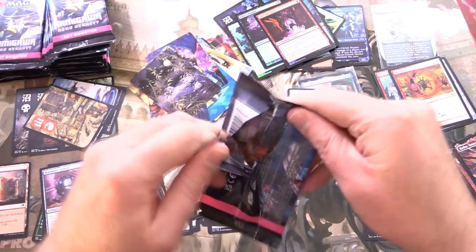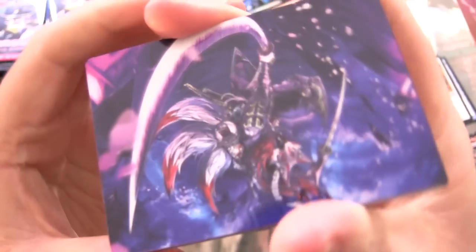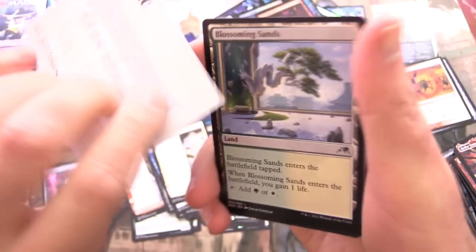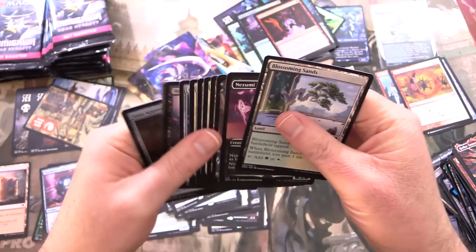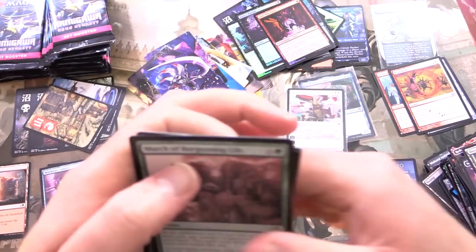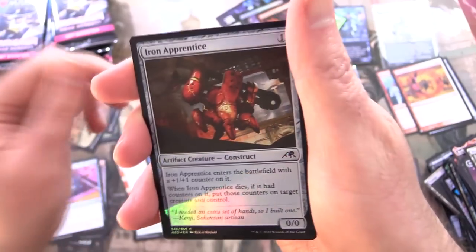On to the next pack. We have Blade-Blizzard Kitsune — or Kitsune, I'm not sure how you pronounce that. Skipping ahead to the goodness: we have March of Burgeoning Life. Looks like a whole bunch of different Kami there. Foil Iron Apprentice. And a Secret Lair Construct.